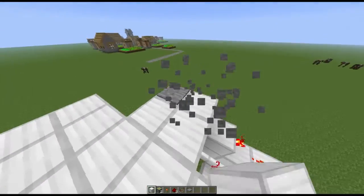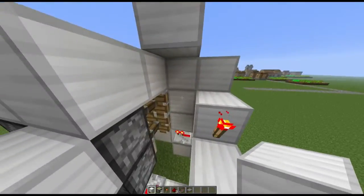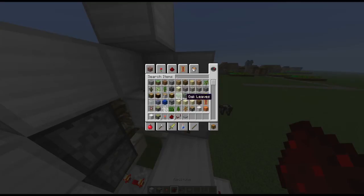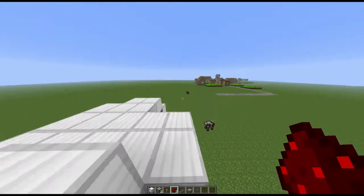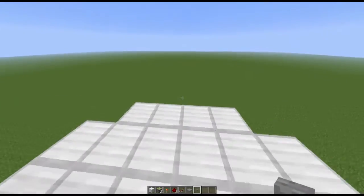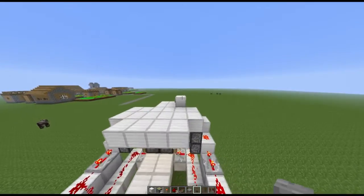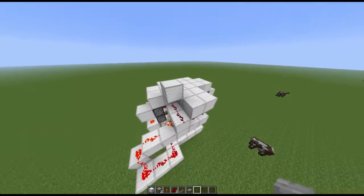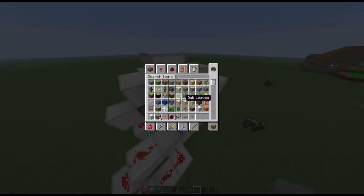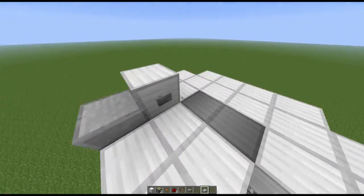Let's say you don't want pressure plates though — let's say you want a button. There we go, that's how you do it. Of course you can cover it up however you want. If you don't want this wire showing, I found slabs have been working quite nicely — it doesn't look the best, but it covers it up.